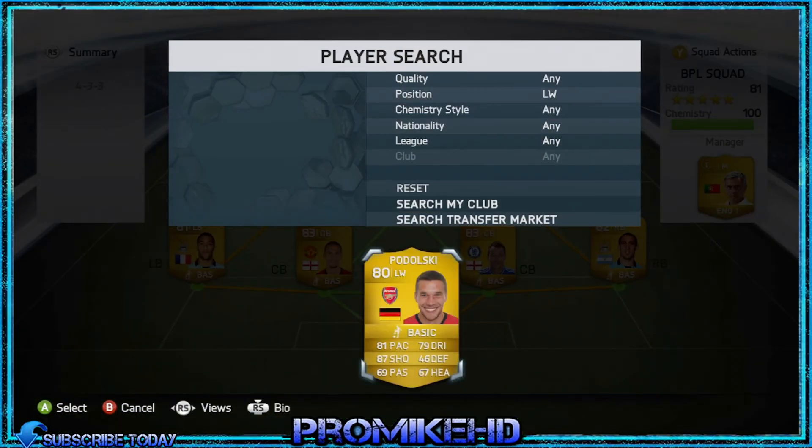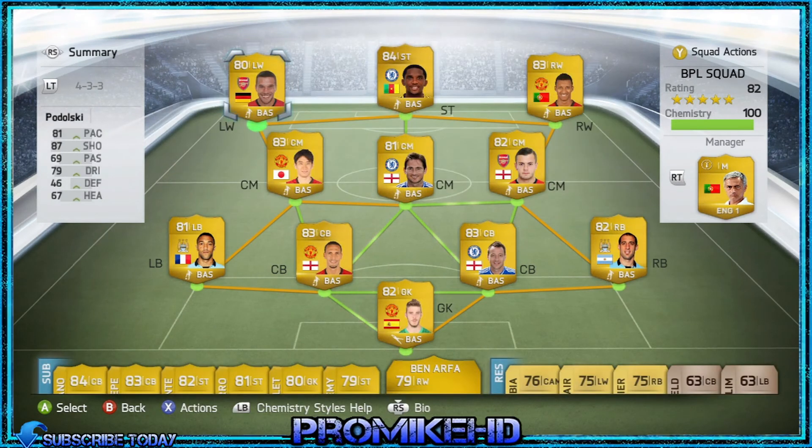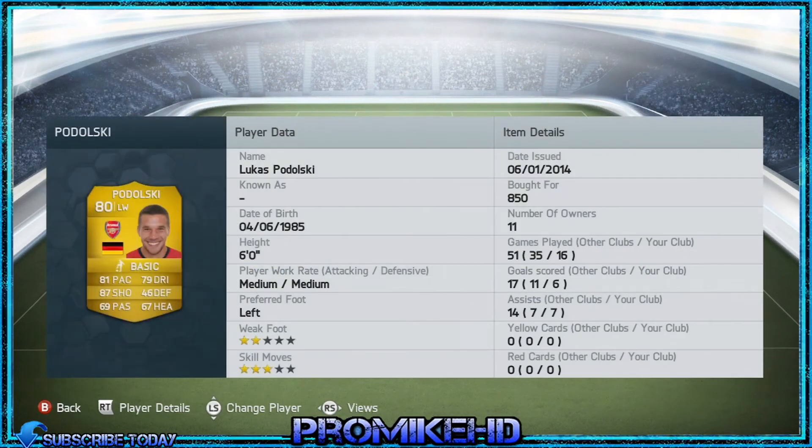My left wing is Podolski — an absolute beast in FIFA 13 and still pretty good in this one. For 850 coins you can't really complain for Lucas Podolski. He's got 81 pace and 87 shooting, alright passing and dribbling, and he's six foot so he's a tall and strong player. He's got two-star weak foot and three-star skill moves, but I like to play him up the left wing so he can cross it in. I went for him because of the name and because I loved him on FIFA 13.